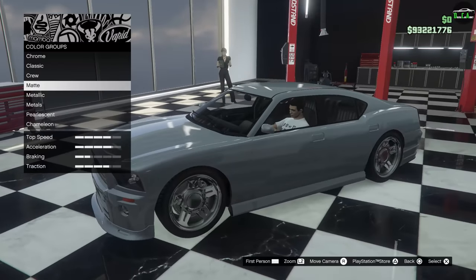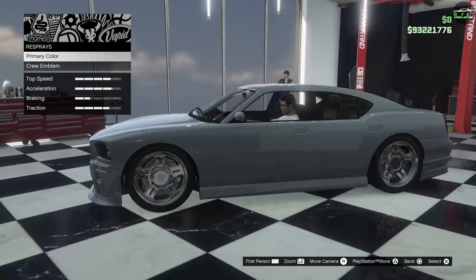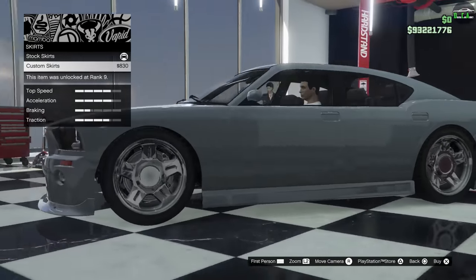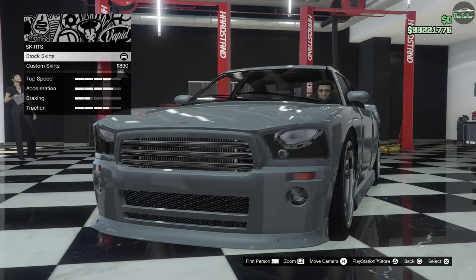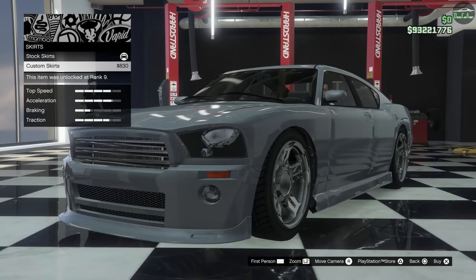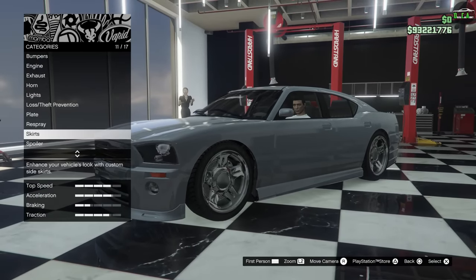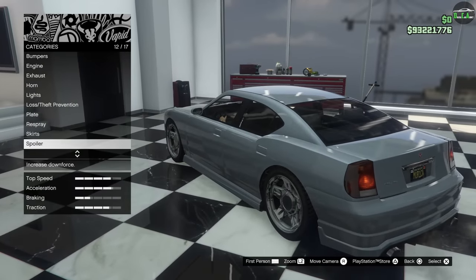Respray — I'll leave that for the end, because the color I'm going to paint it will hide some of the other visual upgrades I want to show. Side skirts — it flattens the side skirt a bit, and then adds fake vents similar to the rear bumper option. I don't like that. It looks like something from one of those cheap eBay kits. It's terrible.